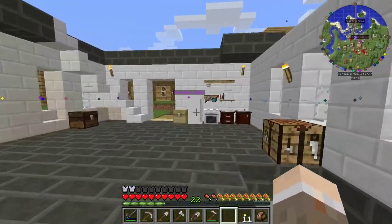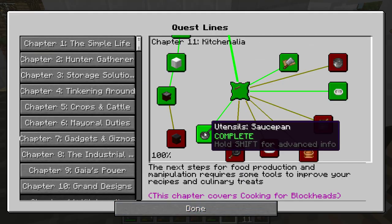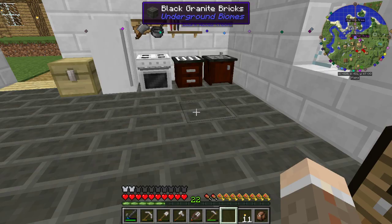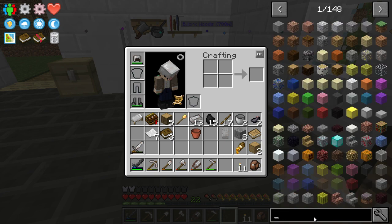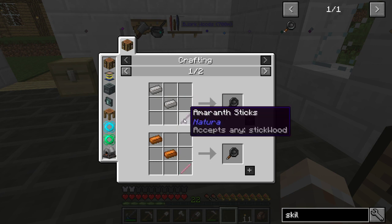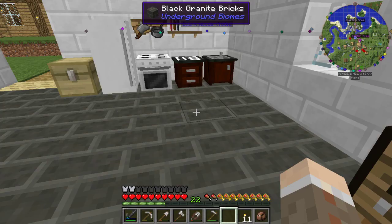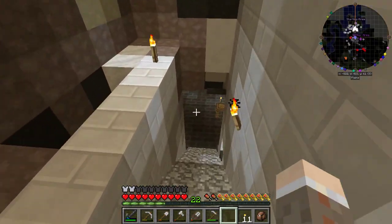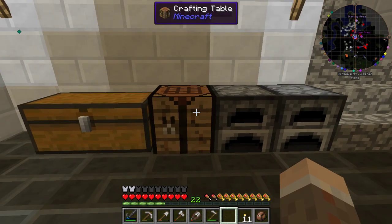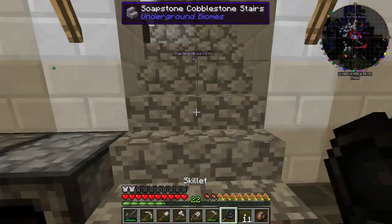I should make more utensils — more tools for cooking and stuff. Skillet. So that is just two copper and a stick. Two copper and a stick is probably cheaper — I've got a lot more copper right now than iron. There you go, I made a skillet.